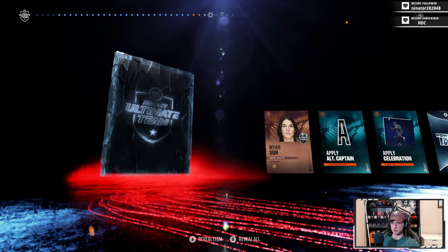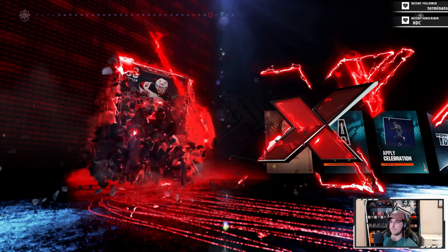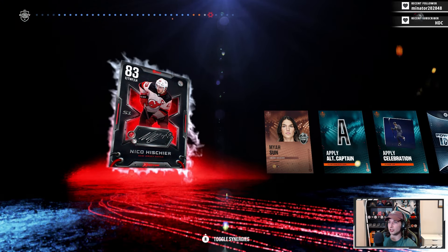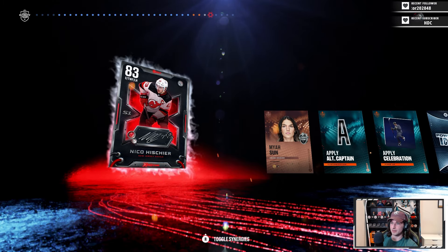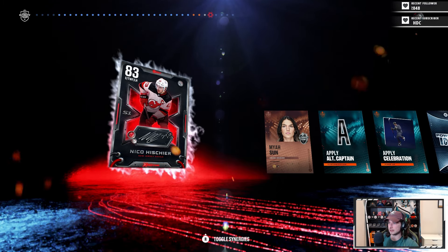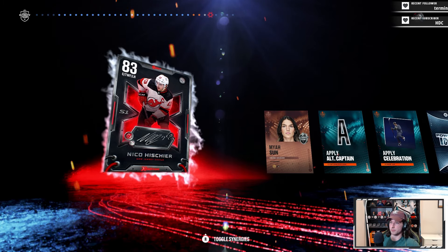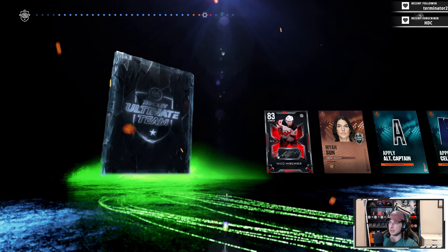Start with the X-factor - this could be huge. I don't think you can get like the McDavids; usually they're just the lower overall X-factors, but let's see. Nico - he's your X-factor. Does that mean Jack Hughes doesn't have an X-factor? He's on the cover but he doesn't have an X-factor. Maybe there's multiple X-factors per team this year. Seems like a pretty decent early card.